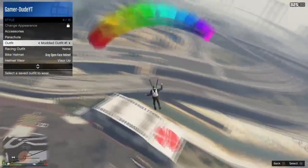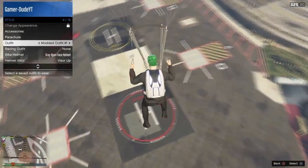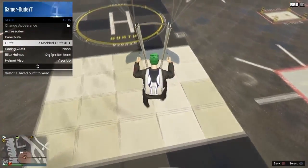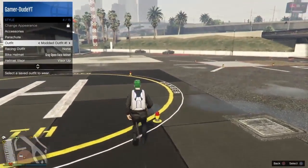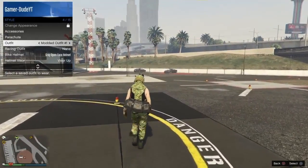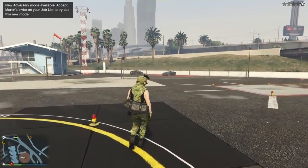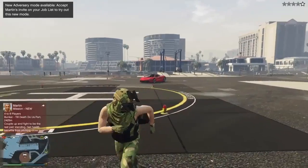Once your character lands on the ground, wait for your character's right arm to go through the right strap of the Parachute. As soon as that happens, instantly equip the Modded Outfit. As you can see, the Duffel Bag has actually transferred over to the Modded Outfit. Now run over to any Clothing Store and save it as an Outfit.